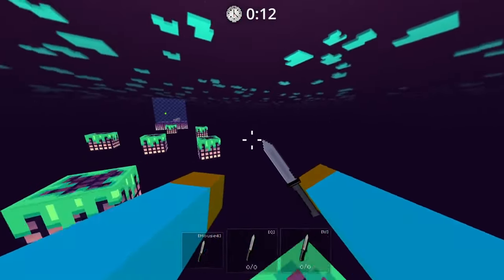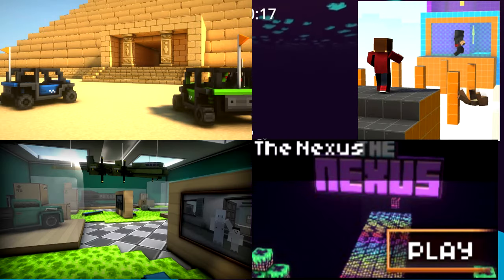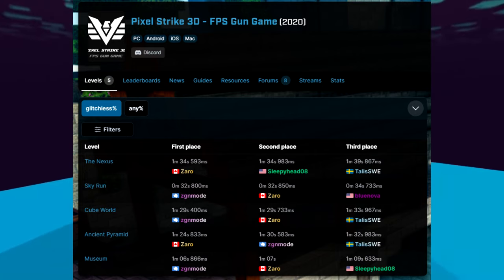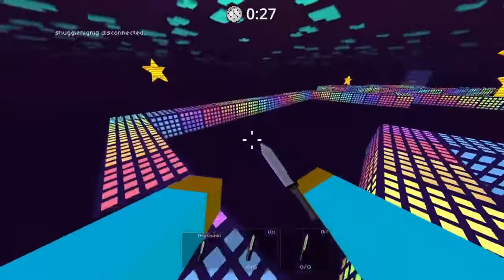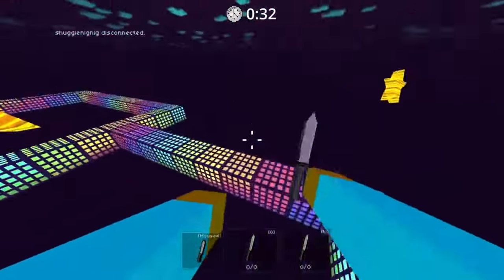Pixel Strike 3D Deathrun features 5 different maps: Ancient Pyramid, Skyrun, Museum, Nexus, and Cube World. Each of these has its own leaderboard on speedrun.com. You'll also notice that there's a category split between Any% and Glitchless. This split has been around since before my days of speedrunning, but back then only the Glitchless category was displayed on the homepage.